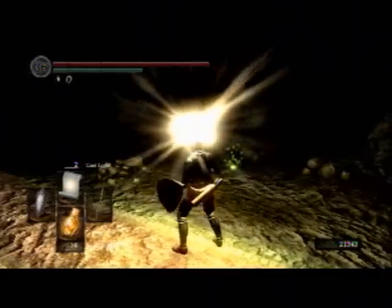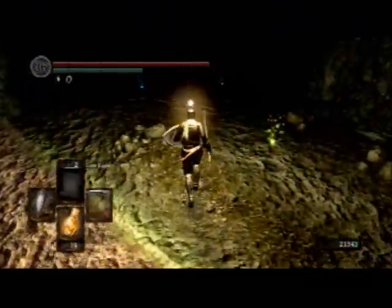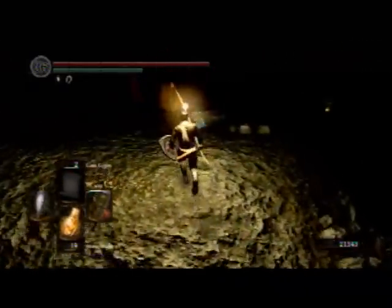We are now in Giant's Tomb. Go ahead and use Cast Light. You could also use the Sun Maggot helm if you've got that — same effect.